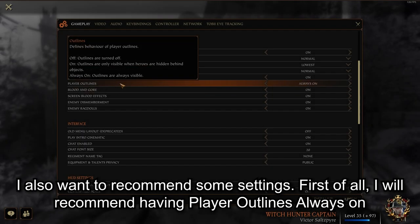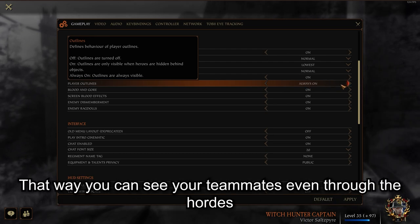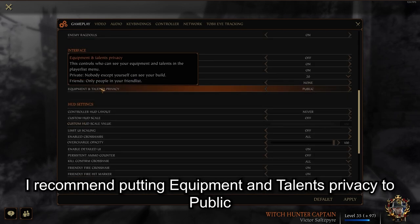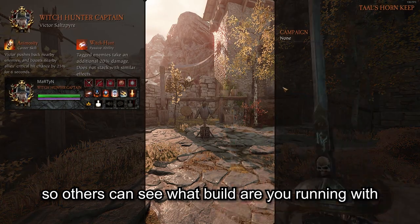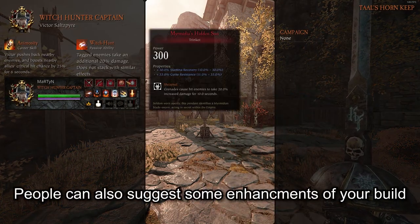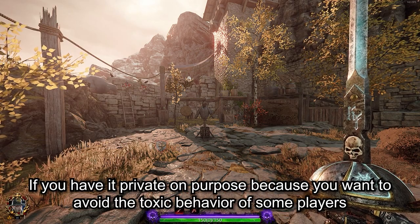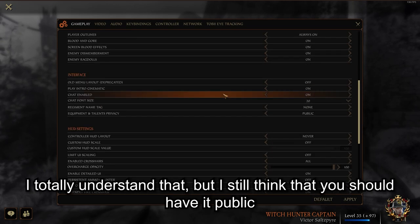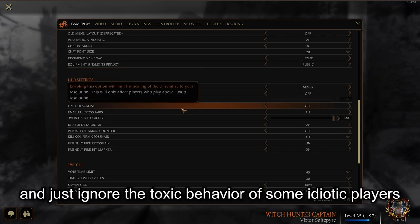I also want to recommend some settings. First of all, I recommend having player outlines always on — that way you can see your teammates even through the hordes. I recommend putting equipment and talents privacy to public so others can see what build you are running. People can also suggest some enhancements to your build. If you have it private to avoid toxic behavior, I understand, but I still think you should have it public and just ignore the toxic behavior of some players.